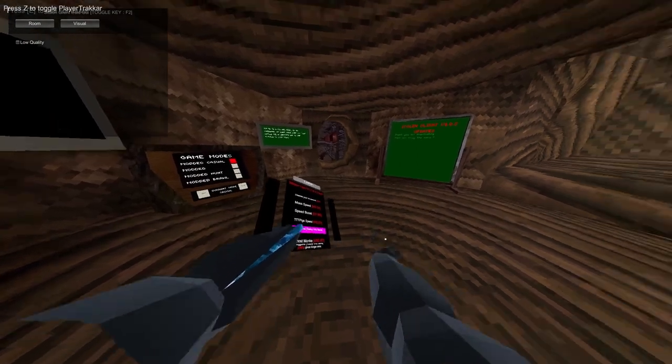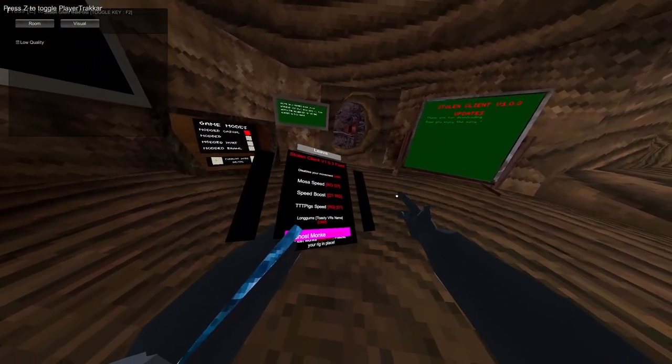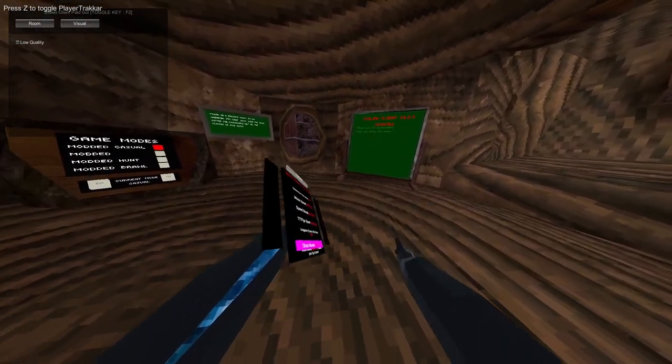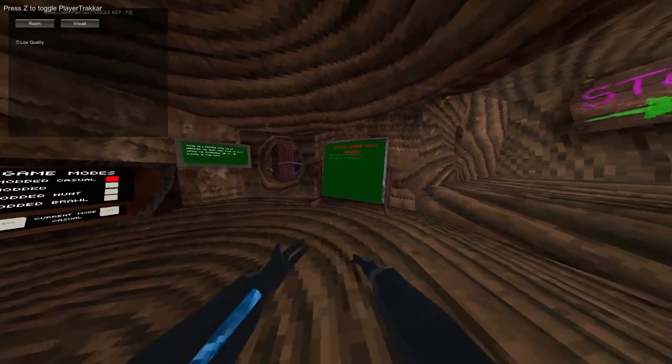Long arms, ghost monkey. Right trigger does not seem to be working. Invisible monkey does work.